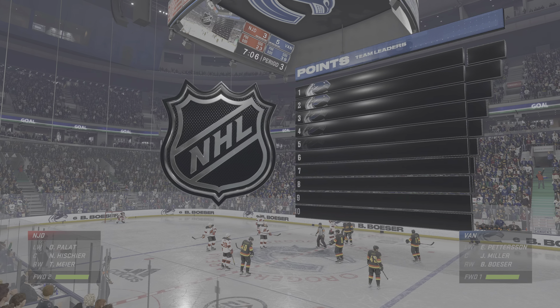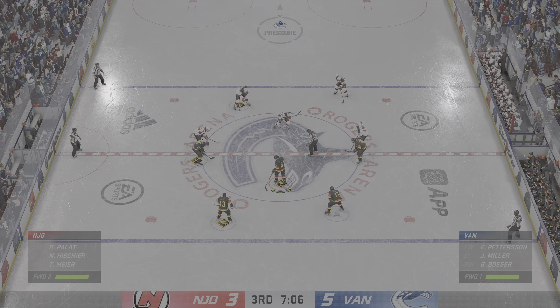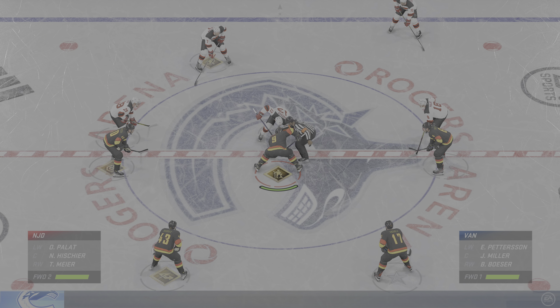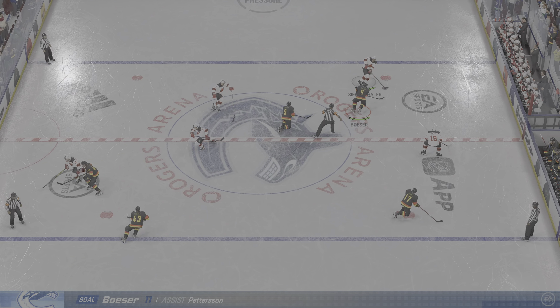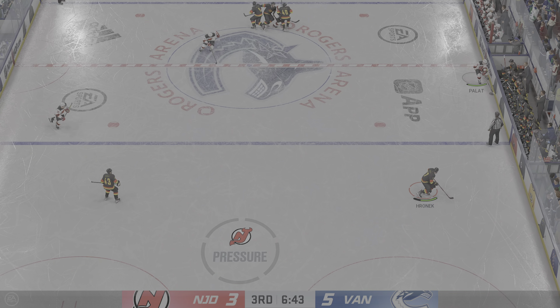Vancouver's now up by two here in the late stages of the third, and it feels like time is on their side. Time is on their side, but they're going to have to finish it. The clock seems a little thin right now for the Devils. On the other side, you've got an urgent team — if they can get within striking distance, they'll get their netminder out.